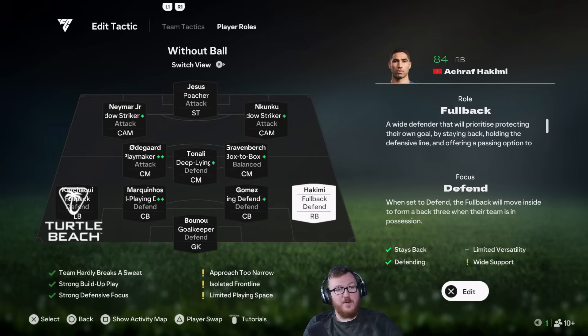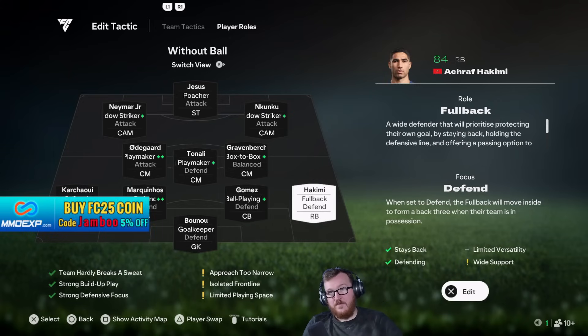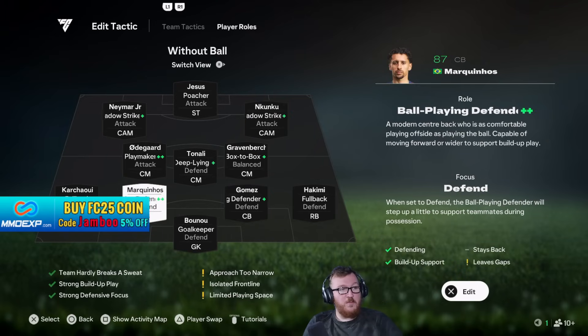I have my fullbacks on defend. Normally you'd have them going forward in a 4-3-2-1, but what I'm finding with this game is that as soon as my fullbacks go forward, they're countering me, getting in behind, and I just can't deal with it. So fullbacks on defend. If you're a defending genius, by all means put your fullbacks forward, but at the minute I'm just struggling to deal with it.